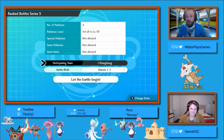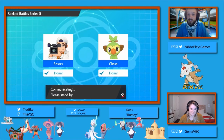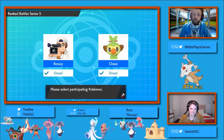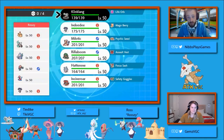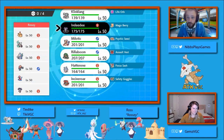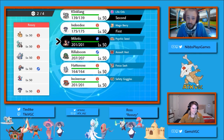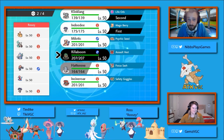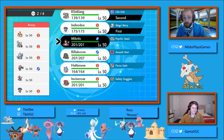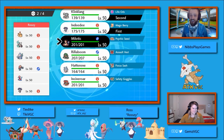All right, guys, welcome back to ATX VGC Monday Night Friendlies, where we do competitive battles against our Discord channel, which is very fun. This is our fourth match, final match of the night, that takes place between Chase and Ralsei, where we see Chase using Klinklang, which is interesting, Indeedee, Milotic, Rillaboom, Hatterene, Incineroar. Also, very obviously worth mentioning, I have Gemma here with me.